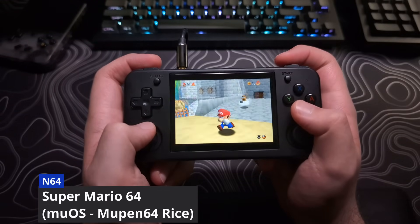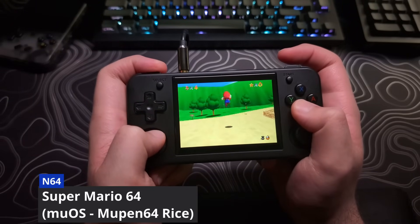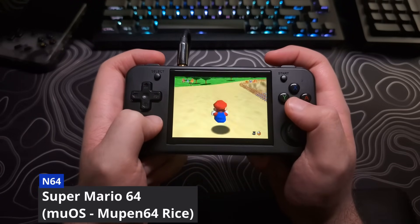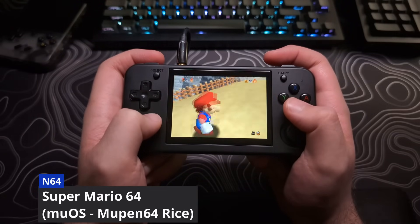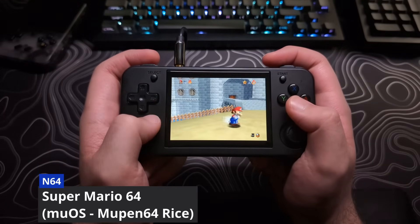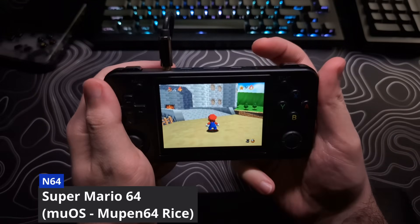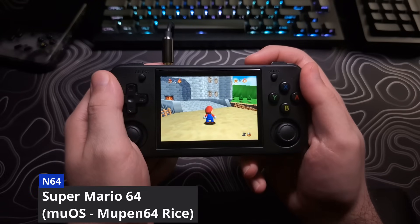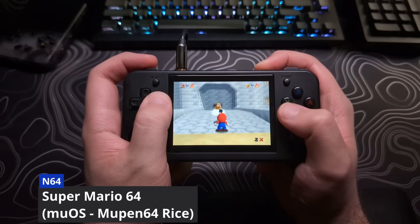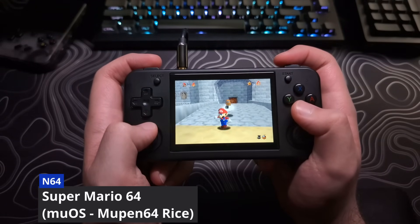The current downside is there are no working menus for the Mupen64 standalone yet. I found some hotkeys that I didn't see documented anywhere, so I thought I would share them. Note that there are no visual cues telling you what is going on with these hotkeys. All of these hotkeys require you to hold down the menu button while hitting the following buttons. Holding down the right D-pad will fast-forward. This is not a toggle, so you will have to keep holding it for it to keep fast-forwarding.